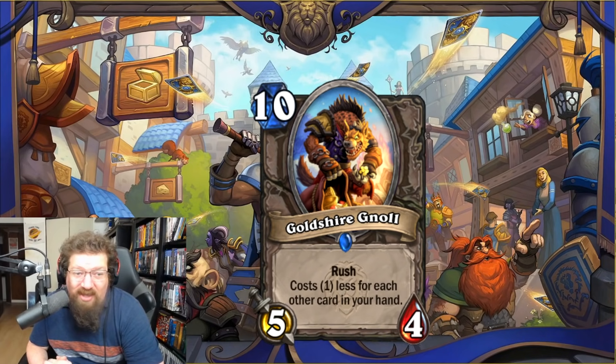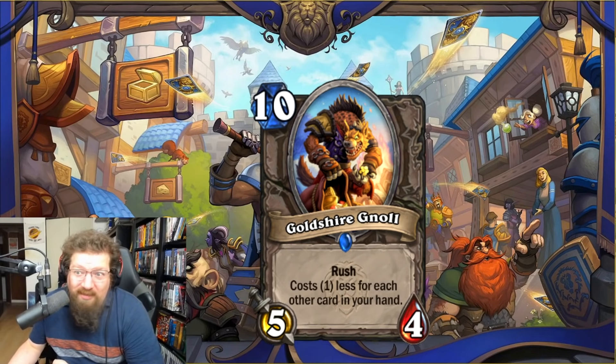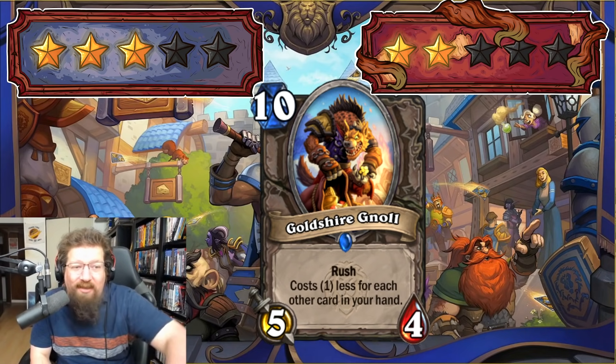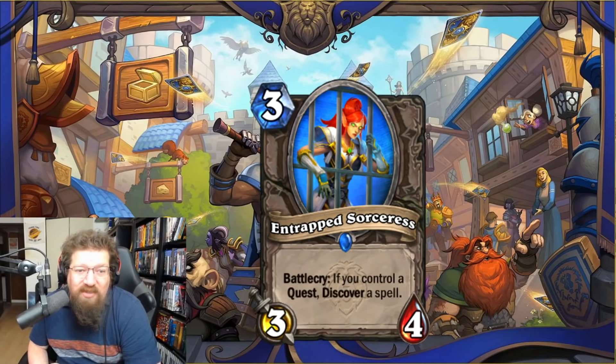We have a ten-mana 5/4 Rush that costs one less for each card in your hand. In Handlock with eight cards, this is a two-mana 5/4. I feel like this is a Warlock card, or maybe Miracle Rogue. Warlock can utilize this. Also note: this messes with the evolve pool since getting random ten-drops feels worse. Three in Standard for Warlock, two in Wild — I don't think Warlock cares enough about this in Wild.